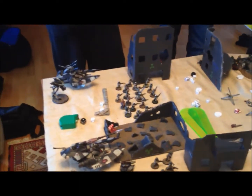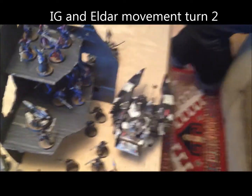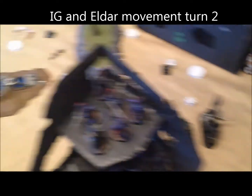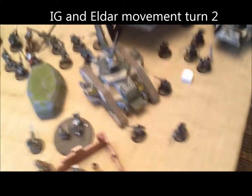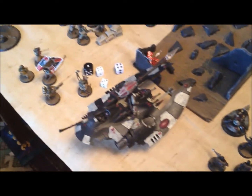Let's go into the Eldar and Imperial Guard turn two. Eldar psychic phase: Fortune and Doom, Guide on those guys. Moving the Dire Avengers up here, unleashing them, getting ready to shoot. The Wave Serpent moved over here and unloaded its cargo, who are now going to incinerate those guys. The guys in the back are doomed, and we are fortunate.